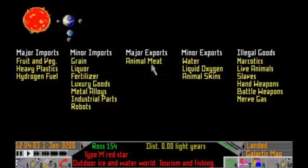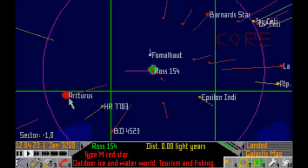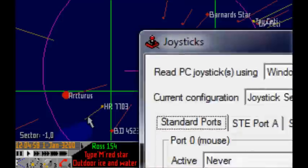Apparently there are indigenous animals on here which you can kill and eat, so they've got animal meat. Because it's a major export, animal meat will be cheaper here than it will elsewhere, so it may well be worth buying some. But first you need to check out where you're going next. I can't move the map - I'd set the cursor keys to be joystick input, so bear with me a second while I fix that.